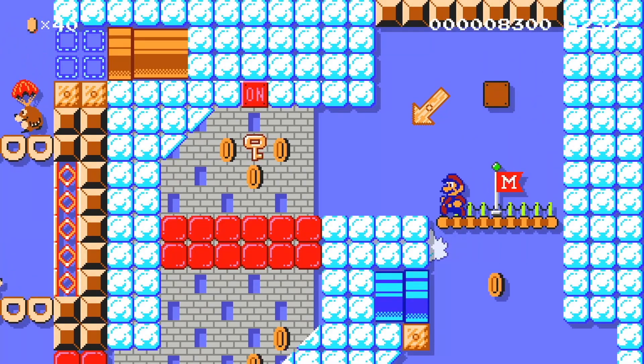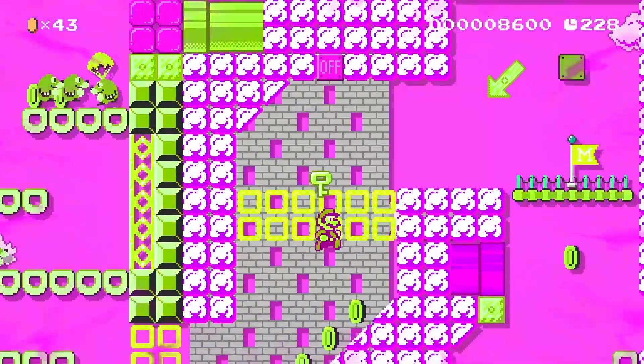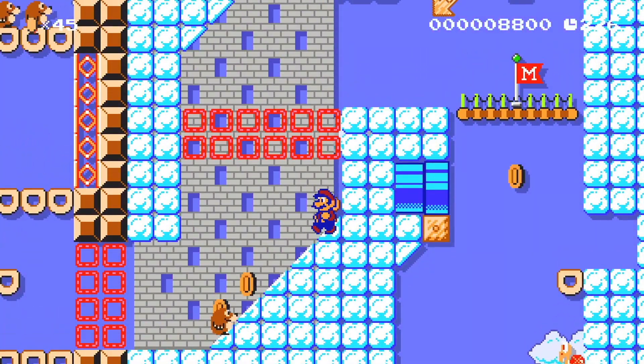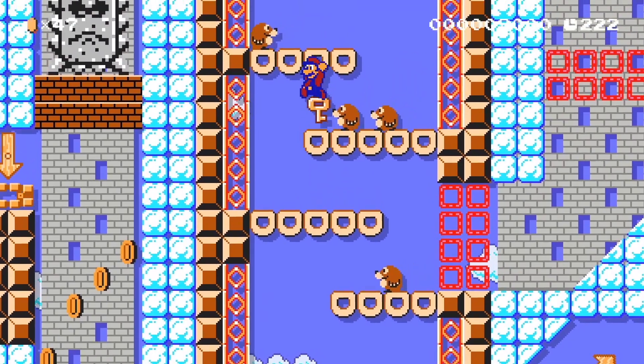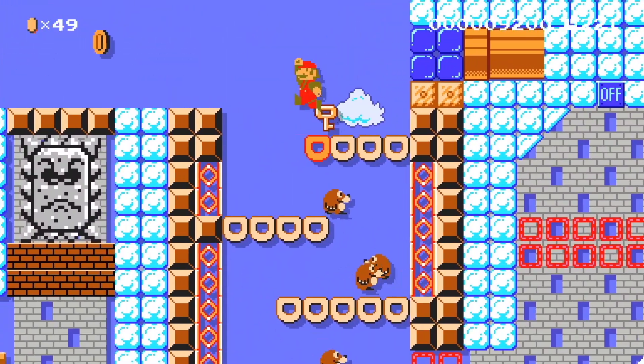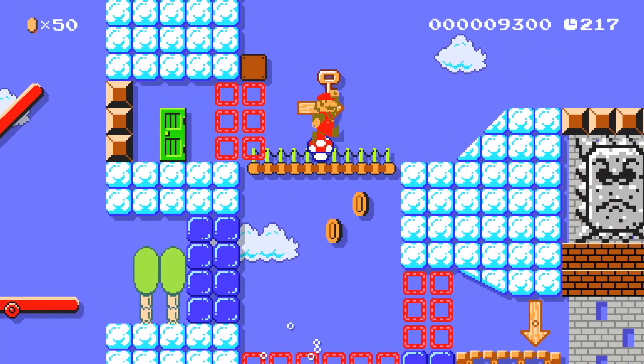We're at the checkpoint and we get the key for that door - you're supposed to get the key and hit the button. Now the whole level has changed. We have to climb up these stairs and watch out from above. Now we're going a way we couldn't go before.